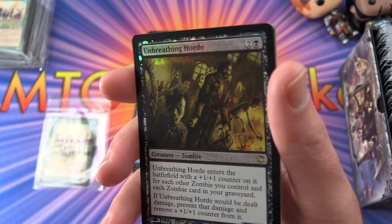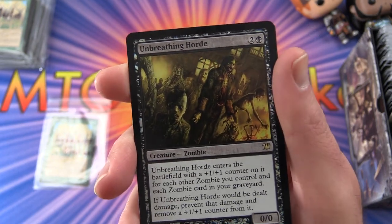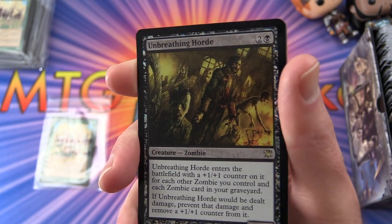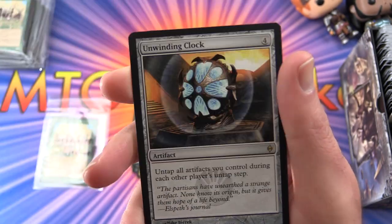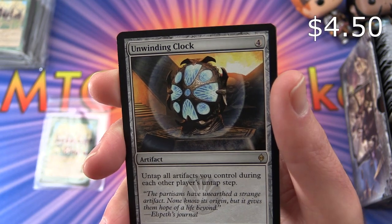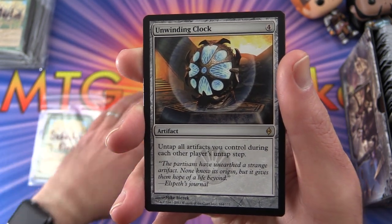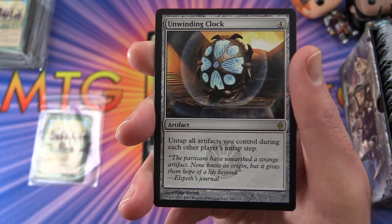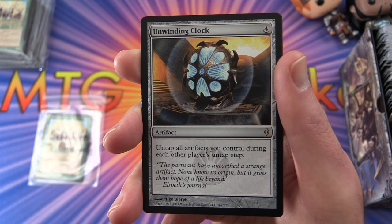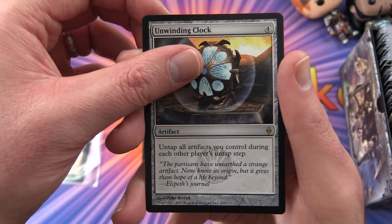Sebastian's foil is a rare foil: Unbreathing Horde — creature zombie, zero-zero for three mana. Enters the battlefield with a plus-one-plus-one counter for each other zombie you control and each zombie card in your graveyard. If Unbreathing Horde would be dealt damage, prevent that damage and remove a plus-one-plus-one counter from it. So you're getting three rare zombie cards today — pretty good! The second rare is Unwinding Clock — artifact for four from New Phyrexia: untap artifacts you control during each other player's untap step.